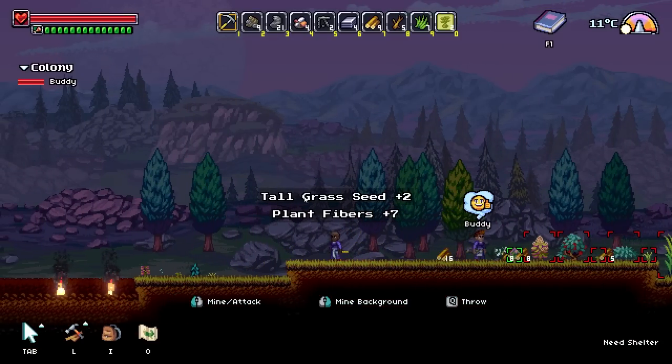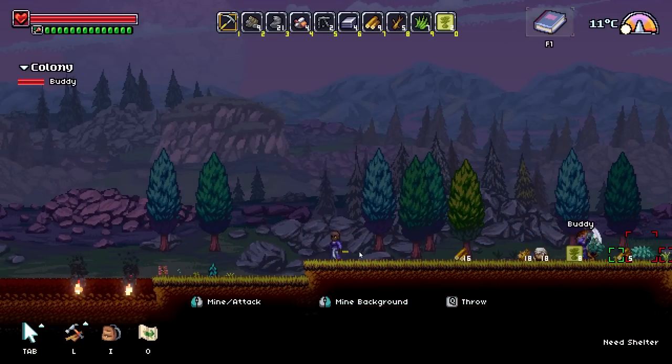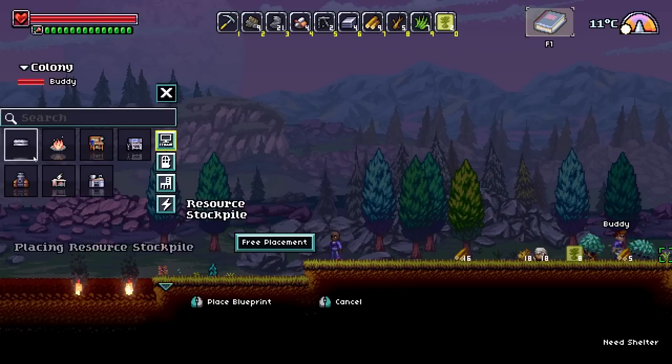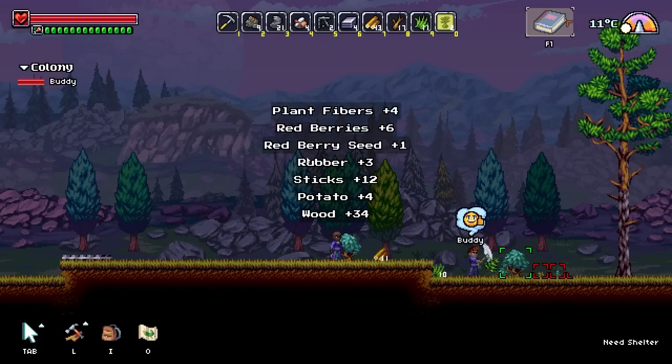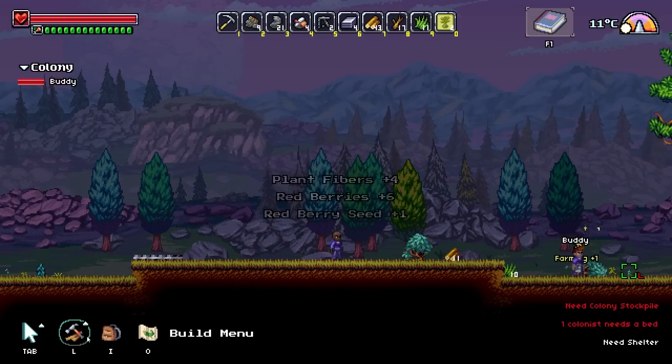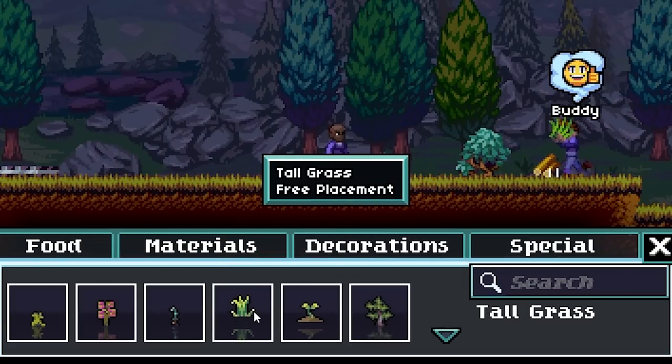I just got some tall grass seed — cool. You keep doing what you do best, Buddy. Chop down those trees, and then I'm going to build you up a nice stockpile. You can put up all of the fun things in there after you get it chopped down. Oh, red berry seed — let's go ahead and plant one of those too. Wrong button. We will plant the red berry bush.